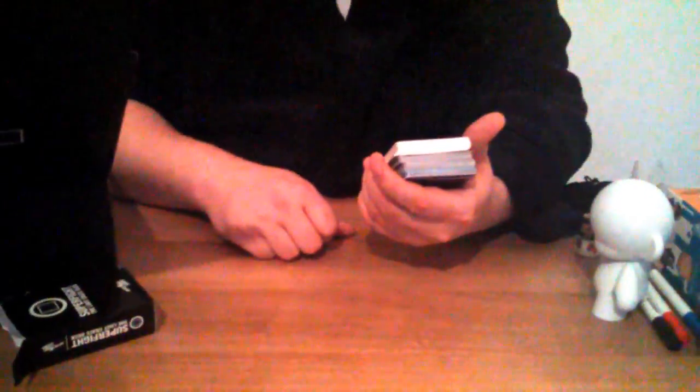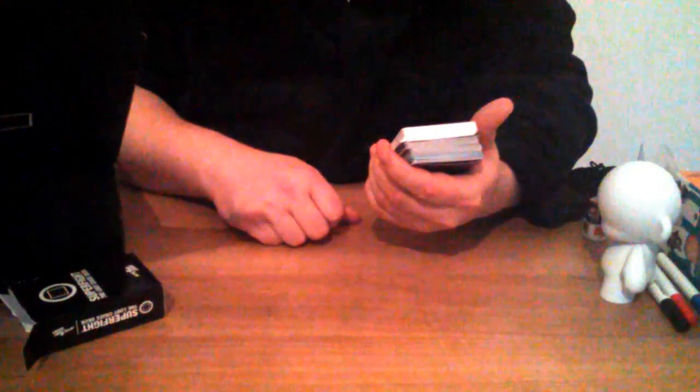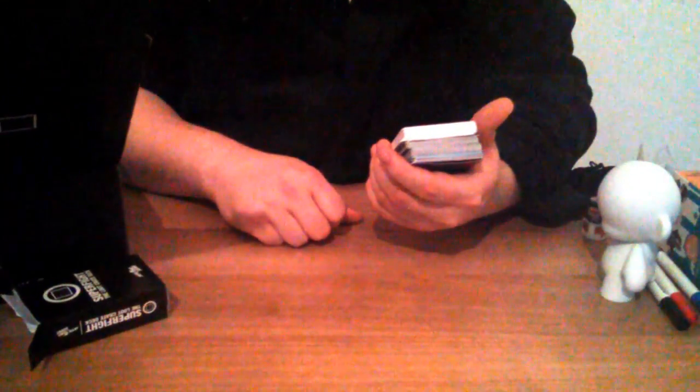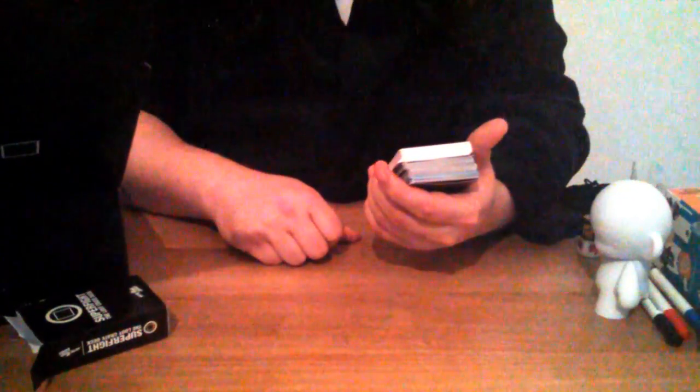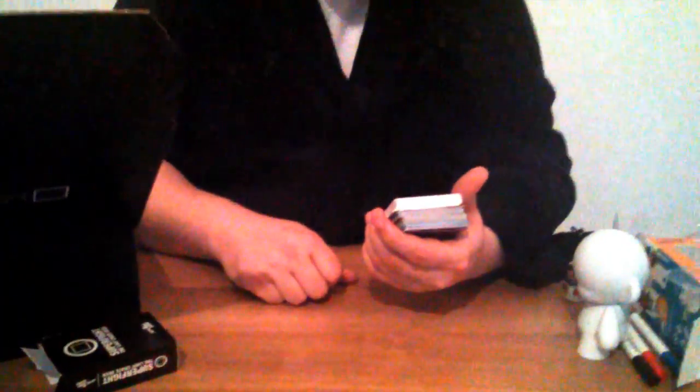Each player chooses one white card and one black card from their hand to create a fighter and places those cards face down, then discards the remaining cards into two separate piles: one for characters, one for attributes. Next, both players turn over their cards and reveal their fighters. Each player then draws a random black card from the deck and adds it to their fighter. Both players argue and plead their cases about why their fighter would win the fight, and once the arguing is done the table votes for a winner.